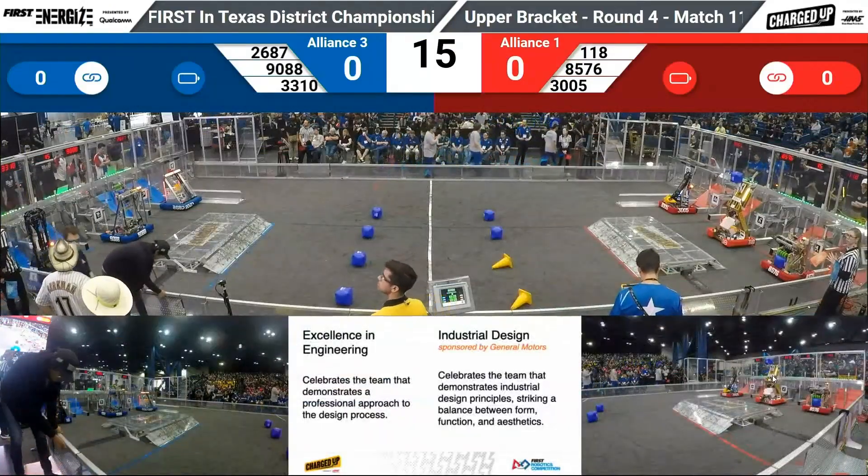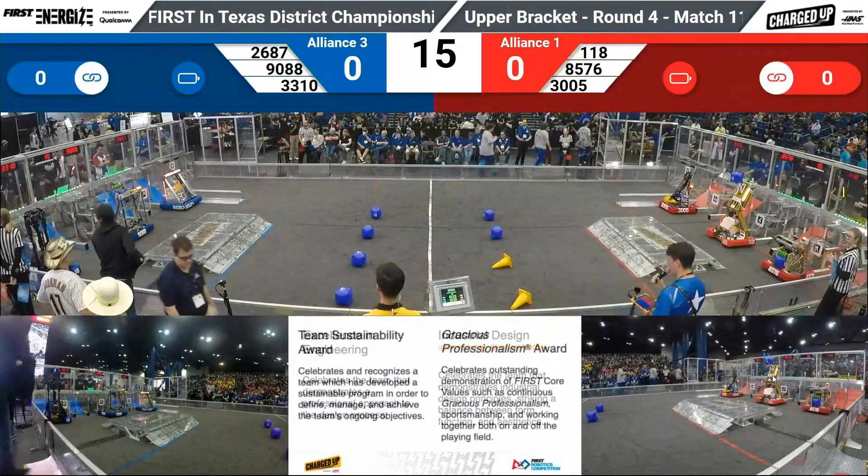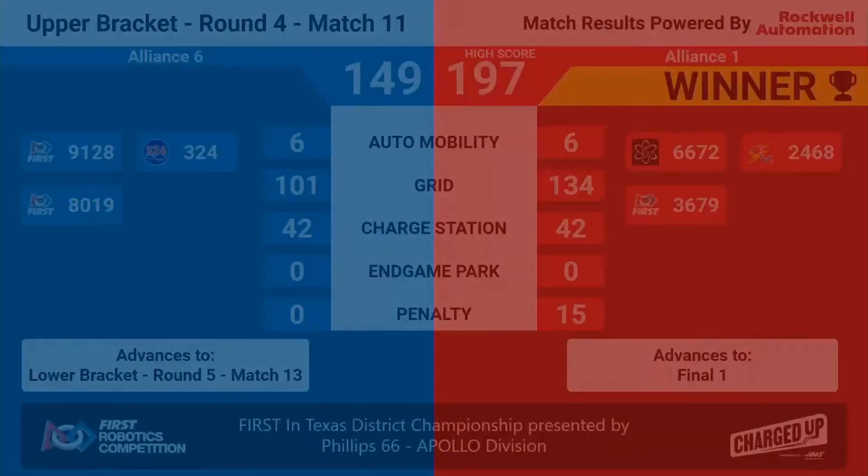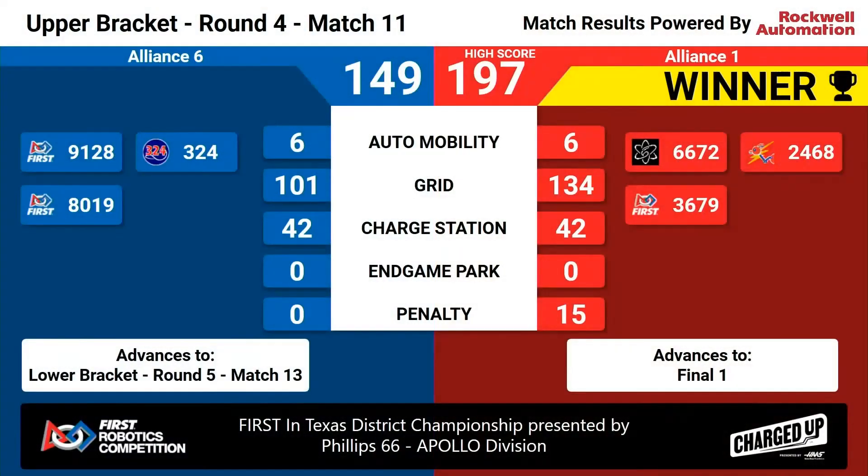Back on Apollo, that was number one versus number six — the winner goes to the finals, and the win goes to the Red Alliance, that is alliance number one. 197 to 146 — what a score! 197, the high score for the weekend. Alliance number one will go on to the finals, and alliance number six will move down to the lower bracket.